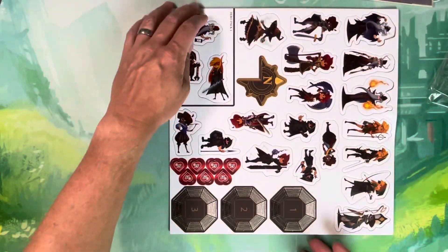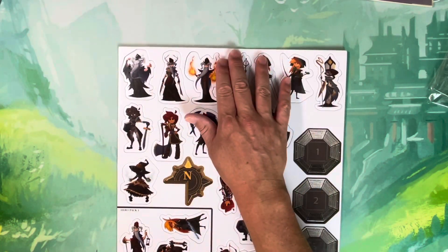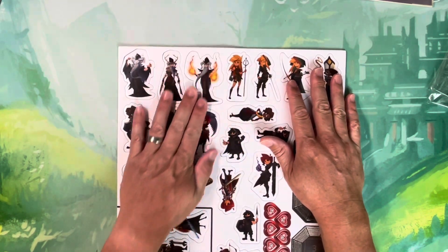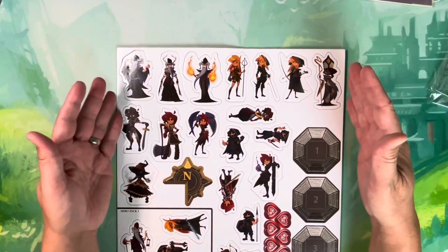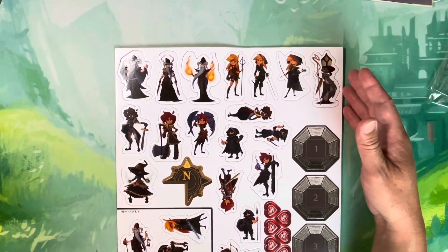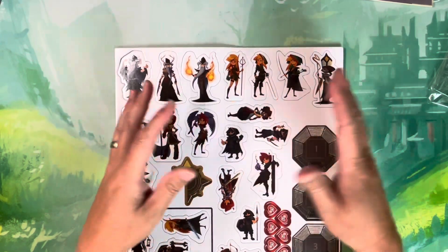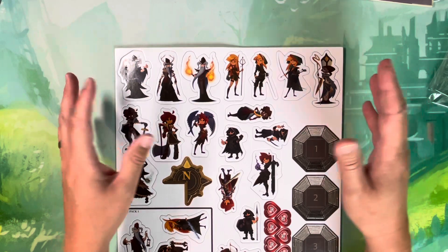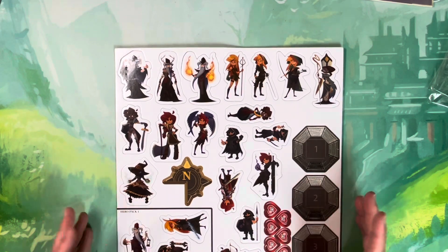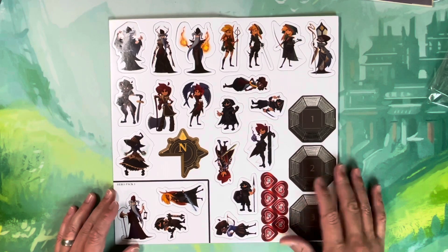If you do order from Miniature Market, make sure you ask them to flat pack it with something else. I ordered this along with a couple small things and a game, used a reduced shipping benchmark, but they shipped the game separately — this ended up in a box with some miniature paints and got bent up a little. I think it'll be okay, but just a heads-up.